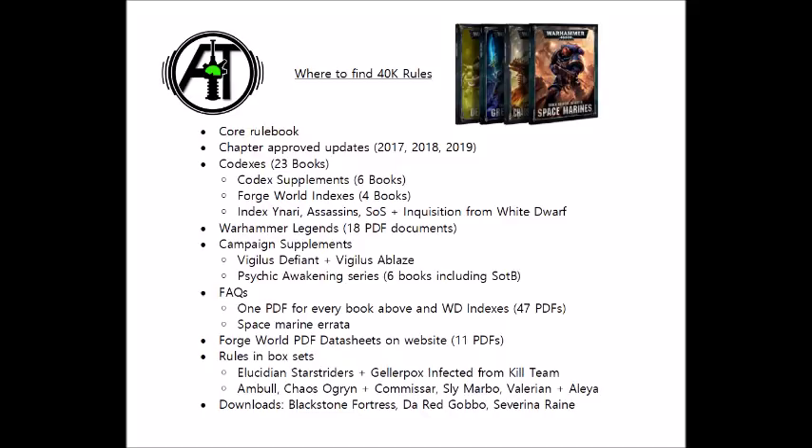Then for the vast majority of these codex books and campaign books, there is an FAQ for every document, clearing up any issues or rules clarifications, and occasionally making errata or balance changes — sometimes to make rules function as intended, sometimes for balance where something was too strong. There are quite a hefty number of these; I believe there are 47 different PDFs if you want every single FAQ for every book and supplement. They also have the big FAQ balance updates available for download, though I believe these have been eclipsed and rolled into Chapter Approved 2019. However, since then they released a Space Marines rule change and errata balance update within the last couple of months, nerfing some Iron Hands combinations and changing the way combat doctrines work.